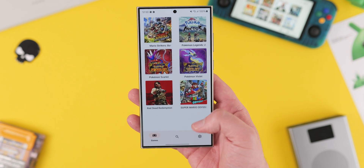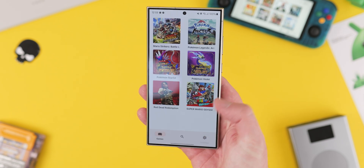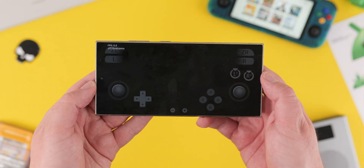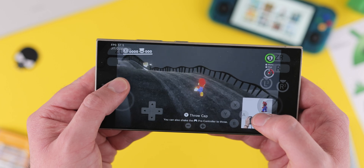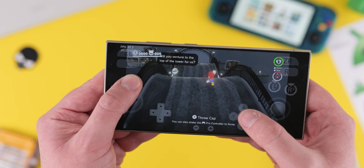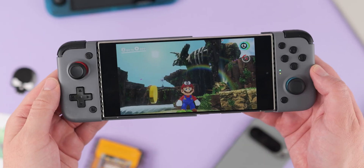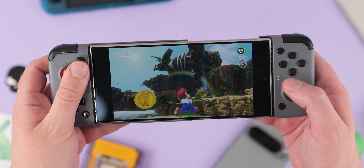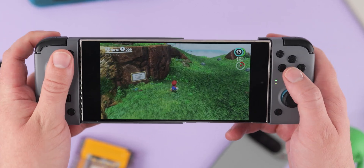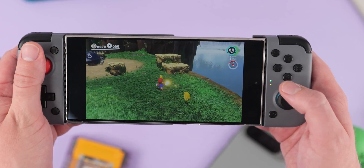Last but not least, I do feel a little guilty mentioning Yuzu, because it's another application that's technically no longer developed or available via official channels, although you can get the APK from sources online. I think this is the best way to play Switch games on your Android phone, and because most modern phones are a lot more powerful than the Tegra X1 that the Nintendo console boasts, this can provide a much better experience with higher frame rates for even the most recent Switch releases. If you play recent titles, Yuzu is arguably one of the best emulators out there.